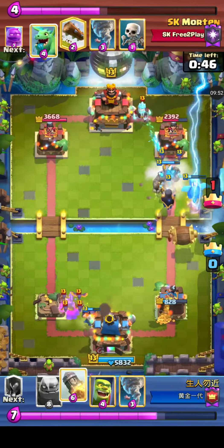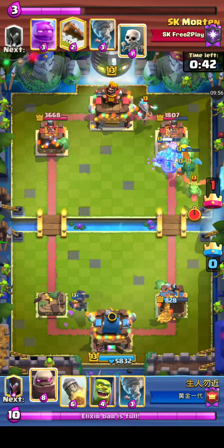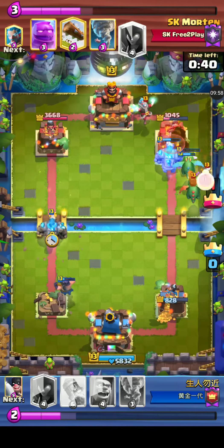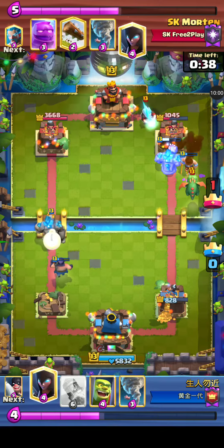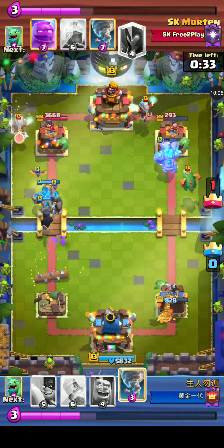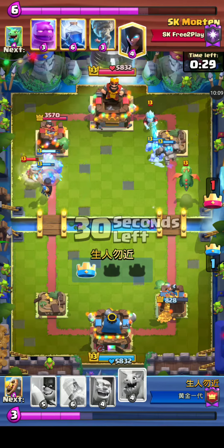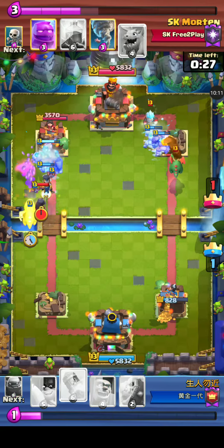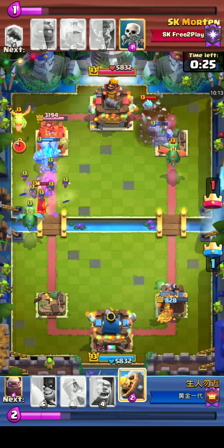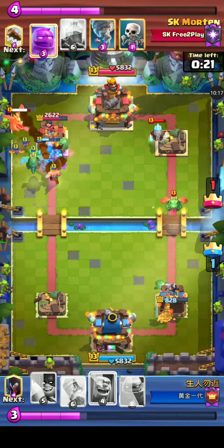Double elixir, guys — anything can happen! That right side tower will go down. We might have a base race. Another Golem on the left side — so much pressure coming from our blue player. SK Mortem is trying to do what he does best: defend. He's got a Tornado, Ice Wizard, Baby Dragon deck, which is amazing for defense — you just tornado everything together, slow them down, and AOE them.